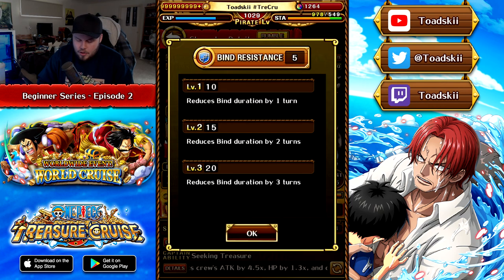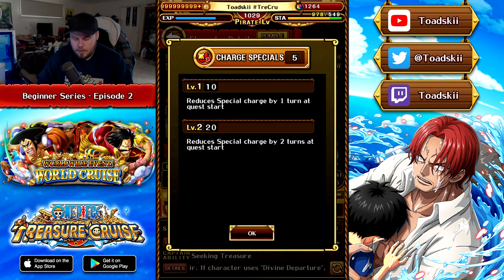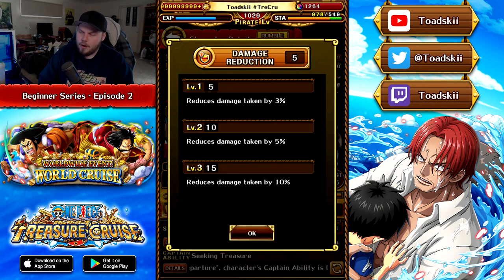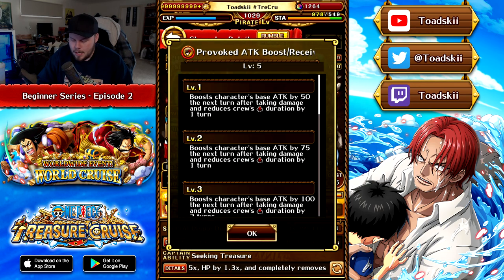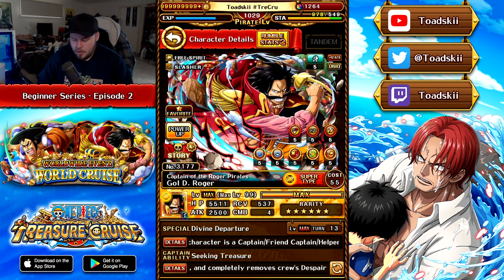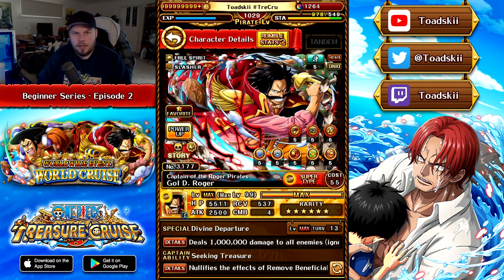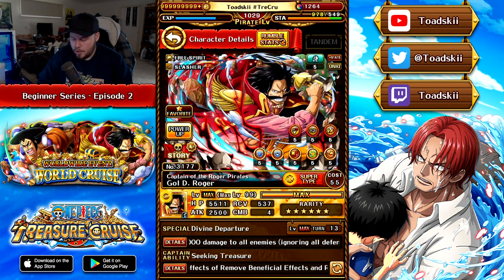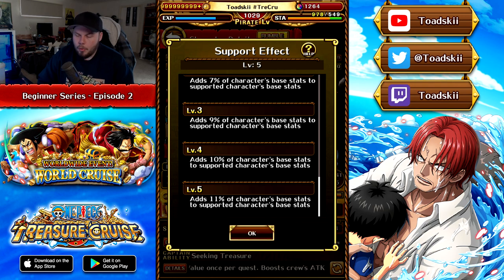You've also got his Unlock Powers, which can be unlocked with Forbidden Tomes or duplicates of the character, and these give you very useful effects throughout the adventure. There's also a very old Socket Guide video available which still has relevant information. Then there are his Potential Abilities, unlocked through his Limit Break, which you can level up using tablets. In the top right-hand corner you have his Support Effect. Support Effects are not too important for beginners, but as you play the game these effects become very useful.